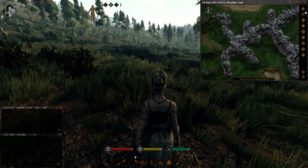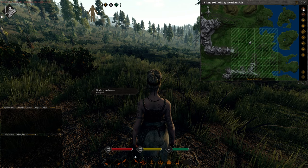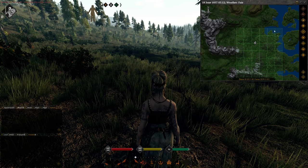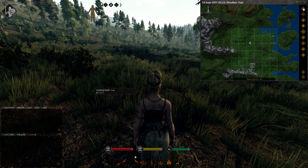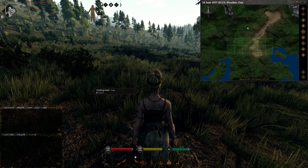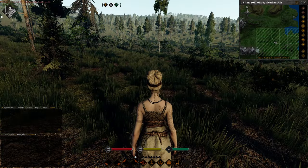If you get lost on the map and can't find your character, just press the head icon at the top and it will center back on your character. But if you want to move the map around freely, press the head icon again to stop it snapping to you. Now that you know how to use the map, it's time to show you how to put down a personal claim and expand it.